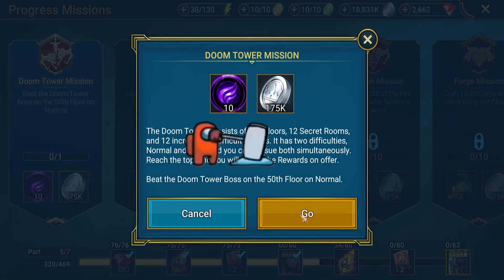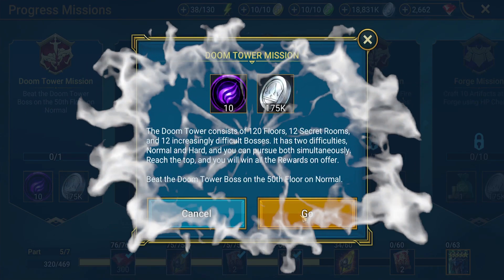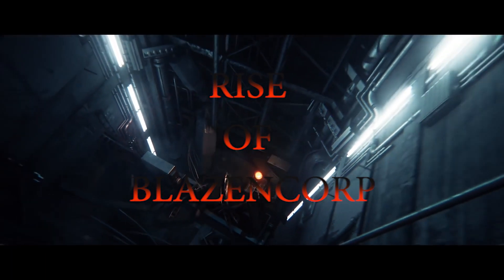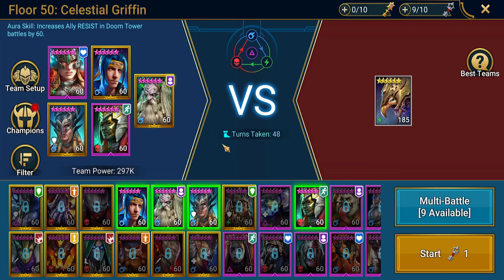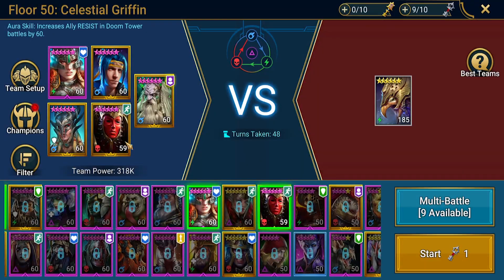Let's get it done. We're going to try to bring Mother Cybele, fully maxed out, into this content because I just got her and I want to give her a try. So we are here — floor 50 versus the Celestial Griffin. Who should we take out to bring in Mother Cybele? My first thought is to take out Doom Priest. Let's throw Mother Cybele in here, who is not fully maxed out — she's level 59. But 59 is as good as 60, right? Maybe.